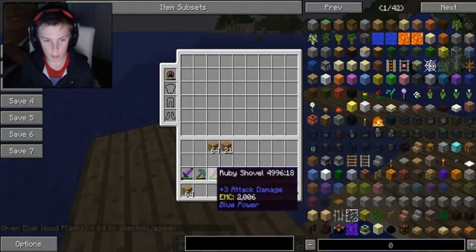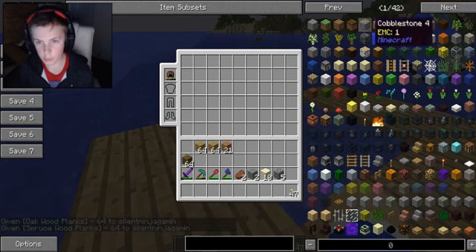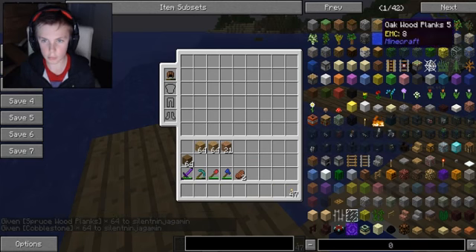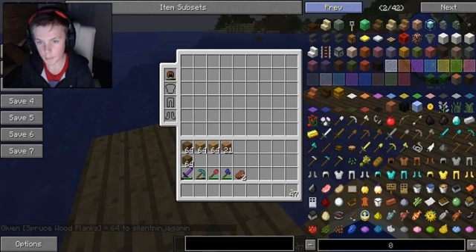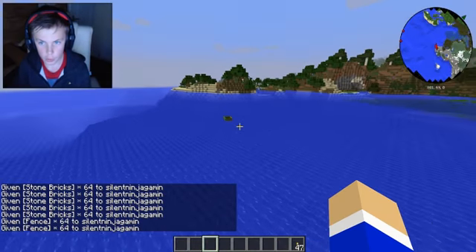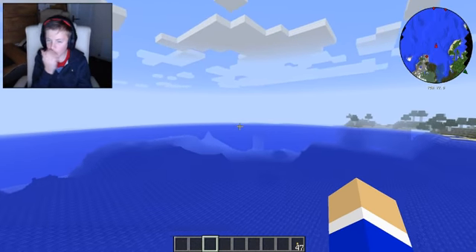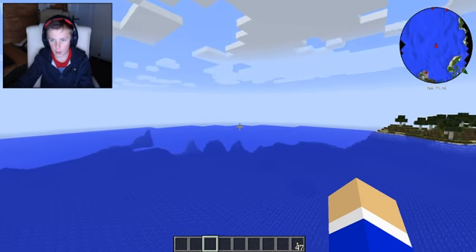I'm just going to open my inventory and get the stuff we need to build — woods of two different shades. I could do this in survival mode since we've got all that stuff, but it's easier in creative. Get a bunch of stone bricks and fences. Let's go — destroy the boat and fly back over. This is a short episode but we've achieved things.